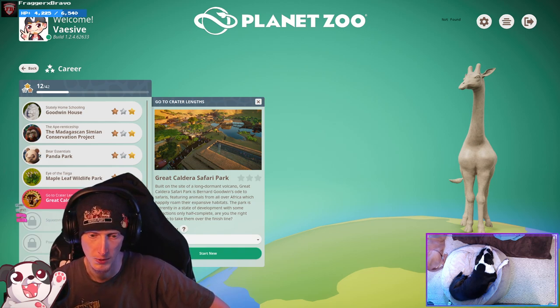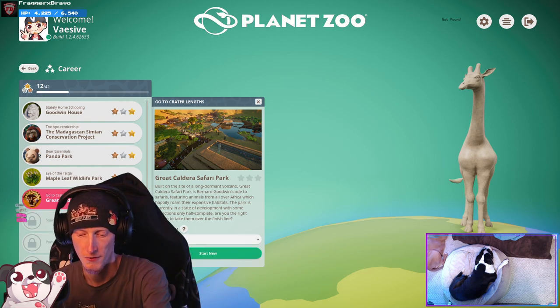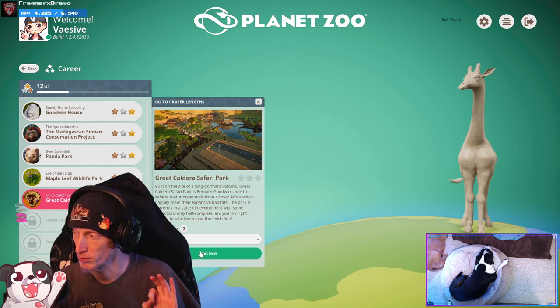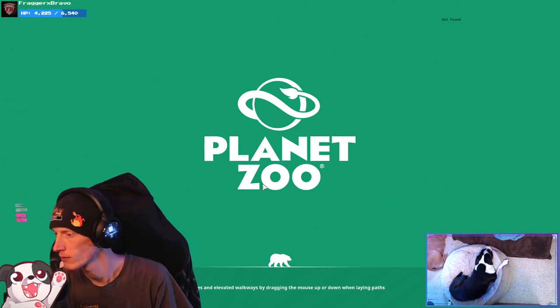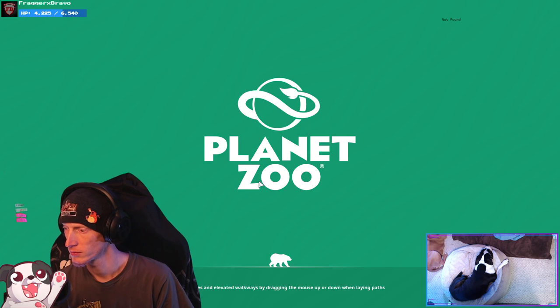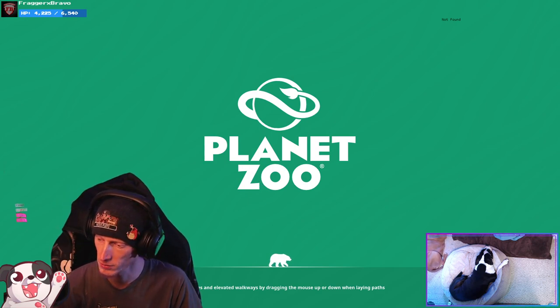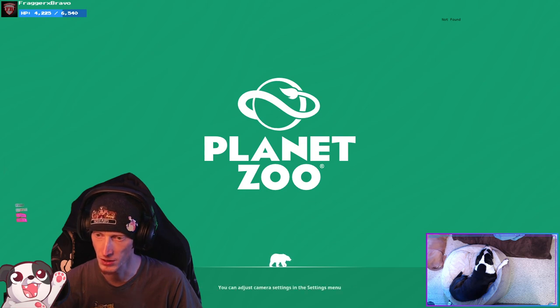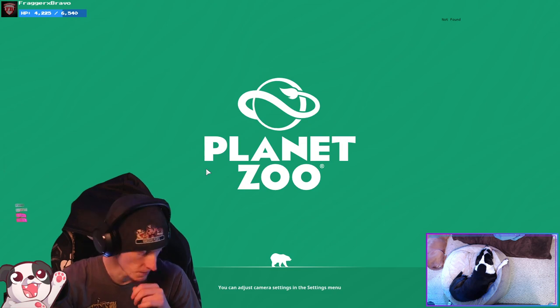I'm going to Easy because I just want to finish these. I have completionist as in get the gold medals - I don't have completionist as in get gold medals on hard mode. Screw that, that sounds ridiculous. My webcam looks a little laggy and the colors seem off. This Windows update did a number on my machine. I'm glad I recently started doing backups again.